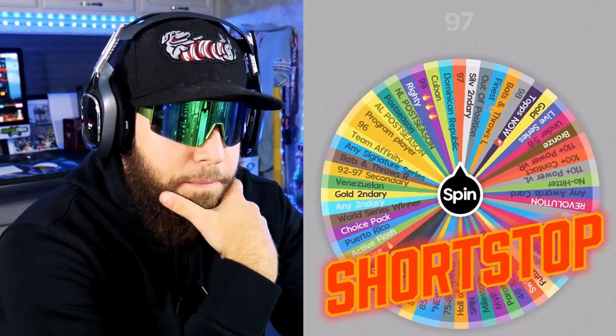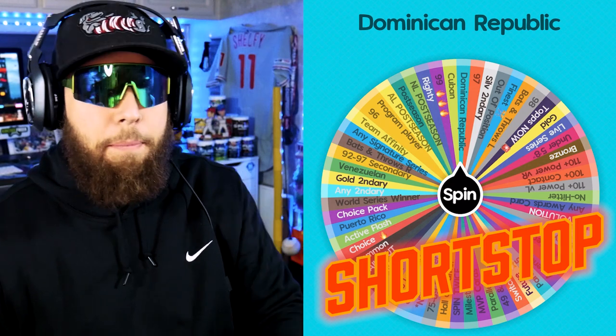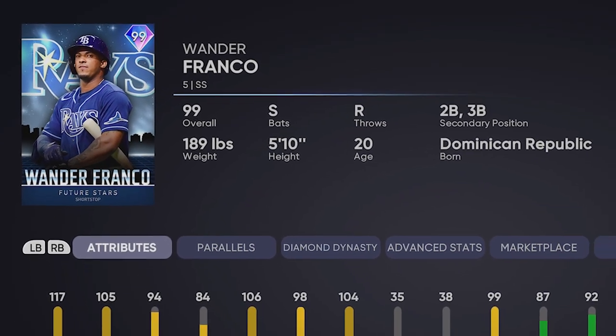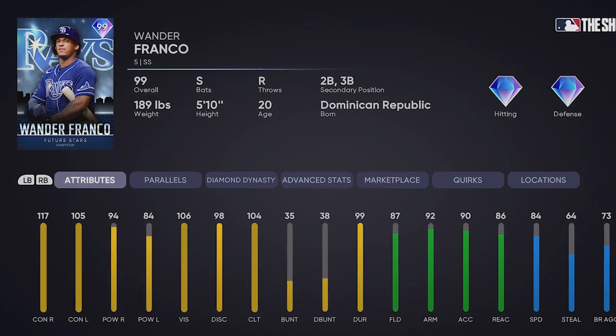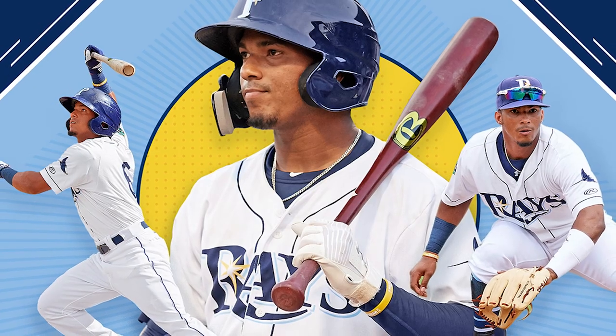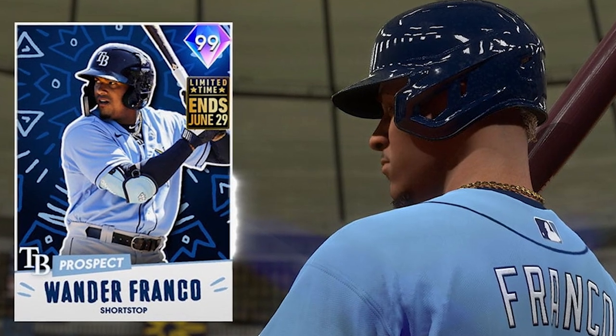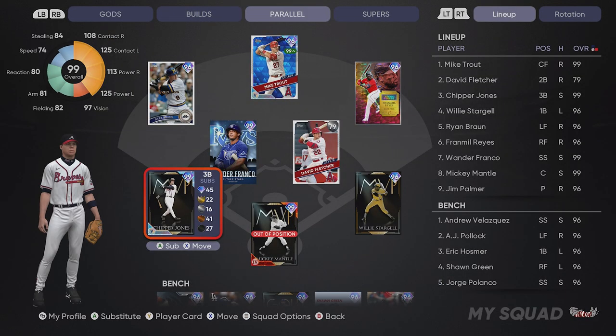Over to shortstop - it'd be nice to have some extra eligibility at middle infield. We land on Wander Franco, the switch-hitting phenom shortstop: 84 speed, 117 and 105 contact. Everyone was hyped about this card - they even released a 99 version for free for a couple of days. This is a really good land. He'll go to short. At third base we get another chance to use Chipper Jones - and we're going with him. With how things have played out I need that switch-hitter option.